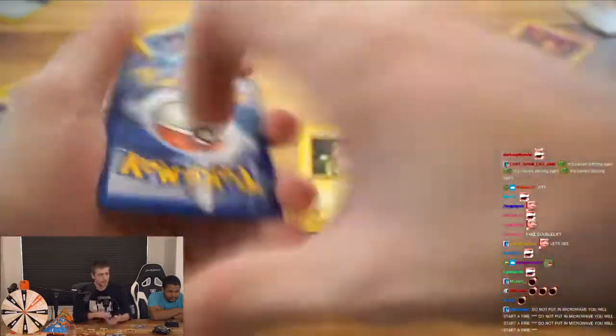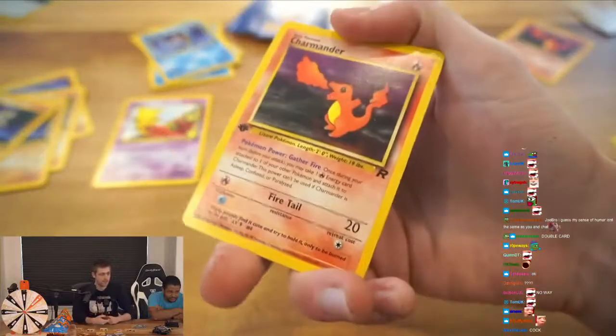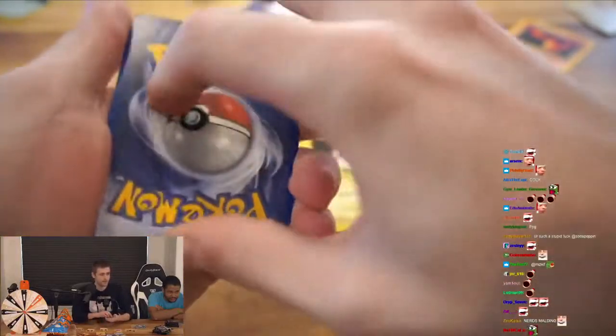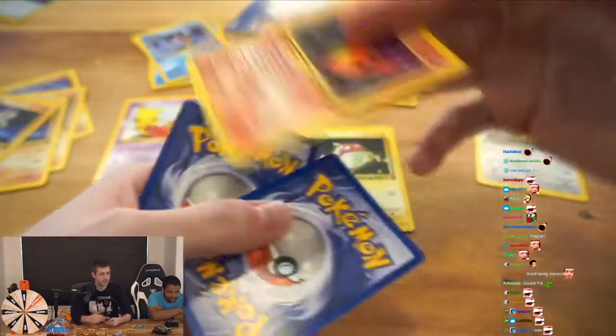All you got to do is keep your eye on the Trainer card. Trainer card goes to the bottom. Snap my fingers — it's a Charmander. Check the top card — top card's also a Charmander. Snap my fingers again, now there's a third Charmander.